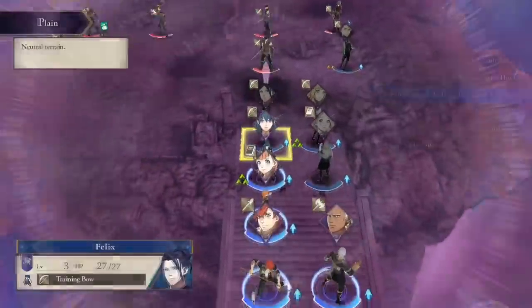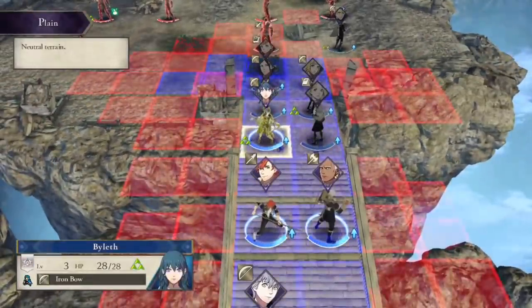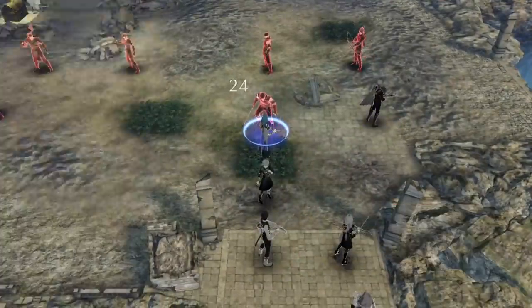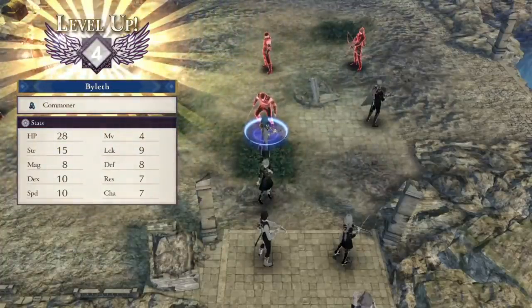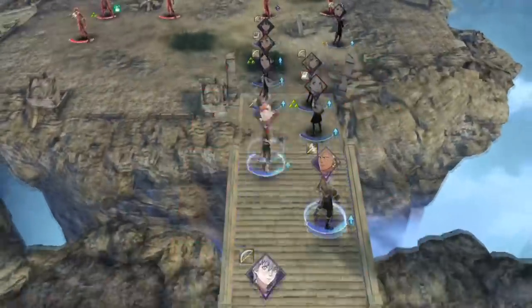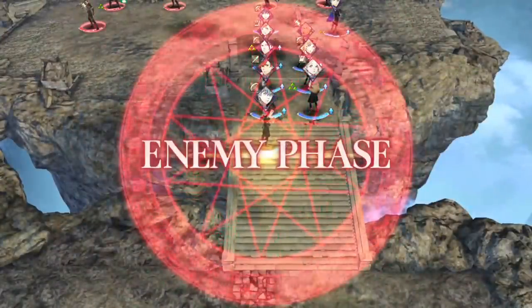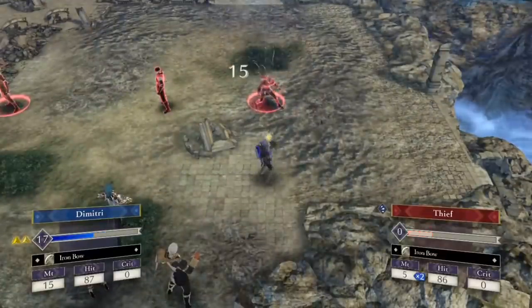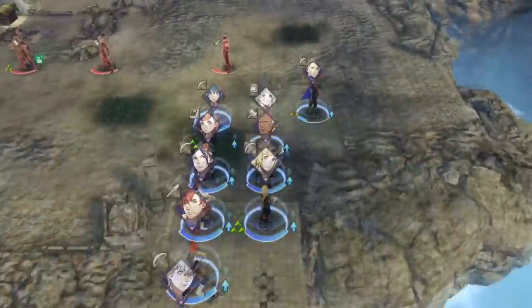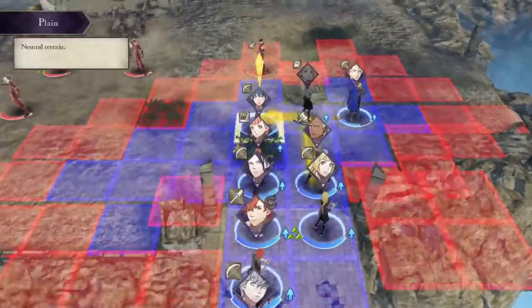We cooked Defense Plus One in the monastery to make sure we had enough durability — especially Dimitri — to survive all the enemy phases. You'll also notice a lot of trading going on: units equipping weapons like iron bows without even doing anything with them. The reason is just to set up linked attacks and gambit boosts. They're not as effective right now as they would be later on because our units have barely had any time to build up supports, but any bonus to accuracy is super welcome here. So you'll see people like Byleth and pretty much everyone else randomly equip iron bows during player phase just to boost someone's accuracy.